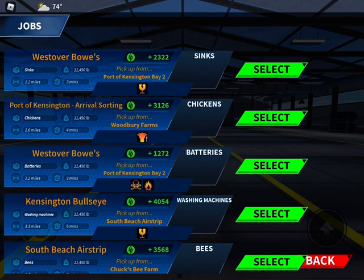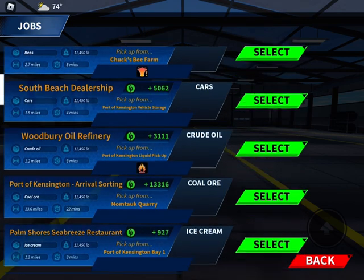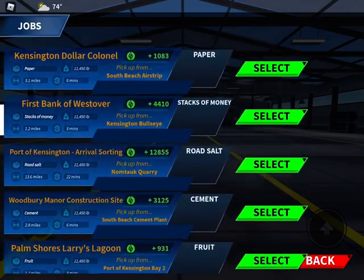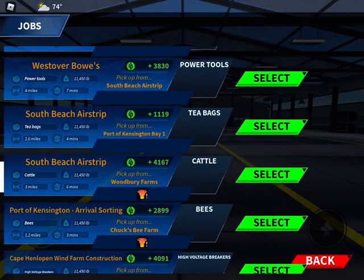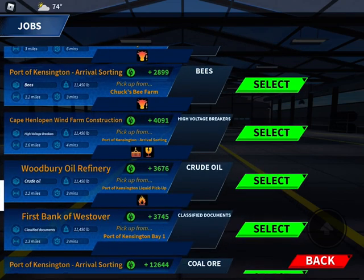Now you can go into Jobs and haul crude oil. You're gonna pick it up from the Port of Kin and then bring it to the oil refinery. From there you can do more crude oil runs.